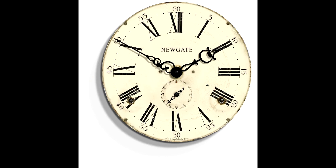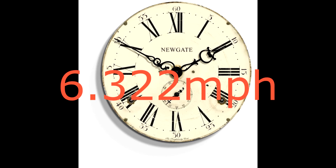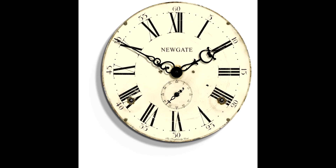So now all we need to do is 0.00435 divided by 0.000688. This comes to a grand total of 6.322 miles per hour. That is how fast a minecart goes on powered rail.